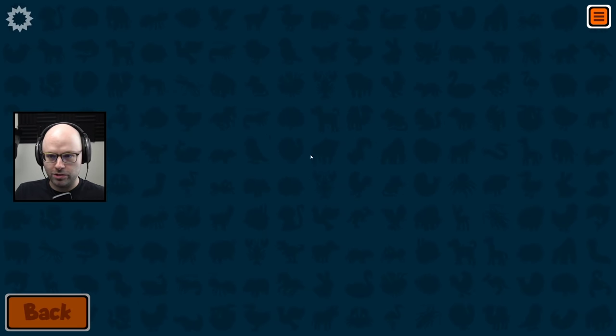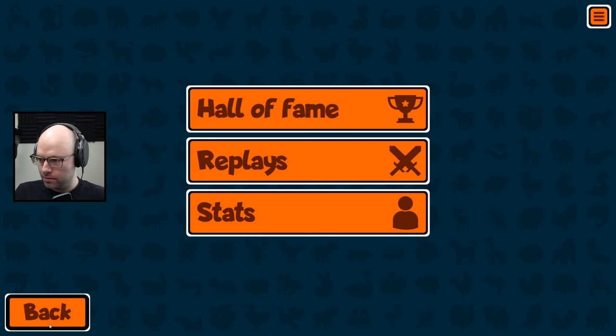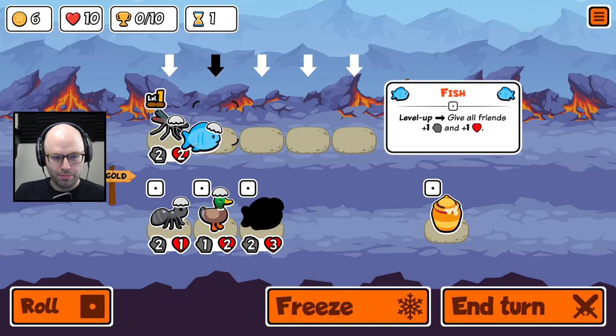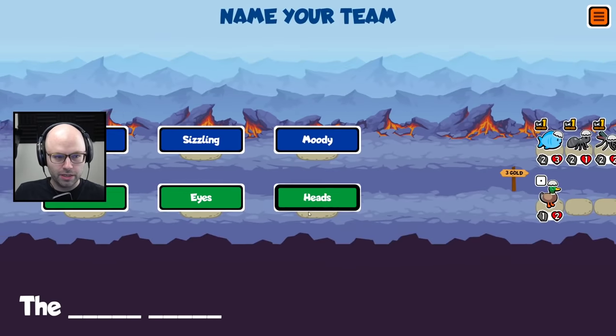I gotta go to the Hall of Fame for a second here. We just went back to back, no losses. Admittedly, not flawless. But no losses. This is the power of an early game shop.